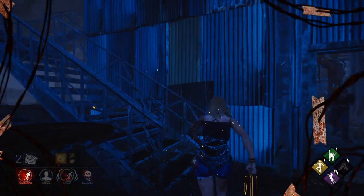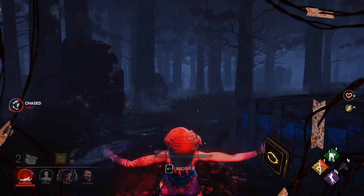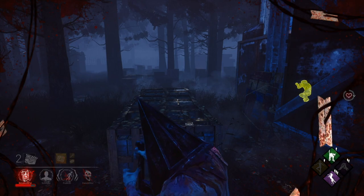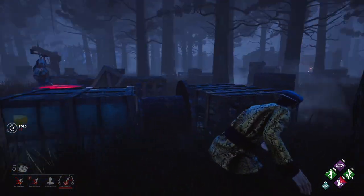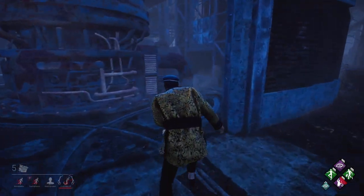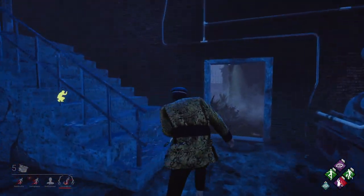We're going to start with the downsides of Balanced Landing. Sometimes you have to activate this perk but the killer is on top of you and you won't be able to get away — the perk activates but I still go into the dying state. In our next example, Balanced Landing does save me, but sometimes you will have high anxiety trying to make your way to a drop. I have to absolutely grind my way to the drop, and if I was facing a competent killer, they would have downed me far before I got there.